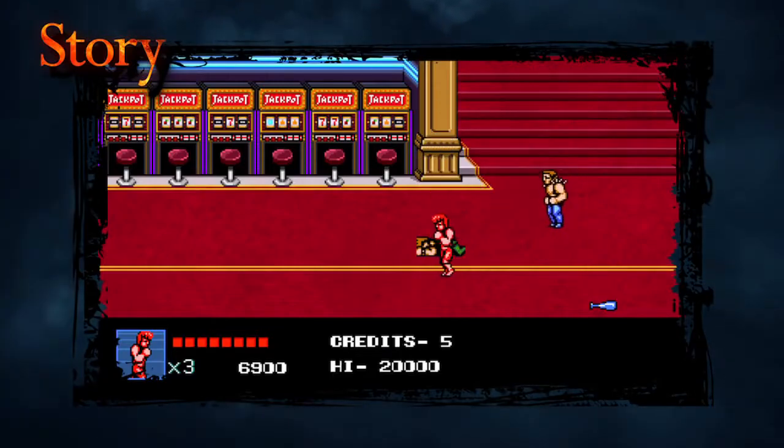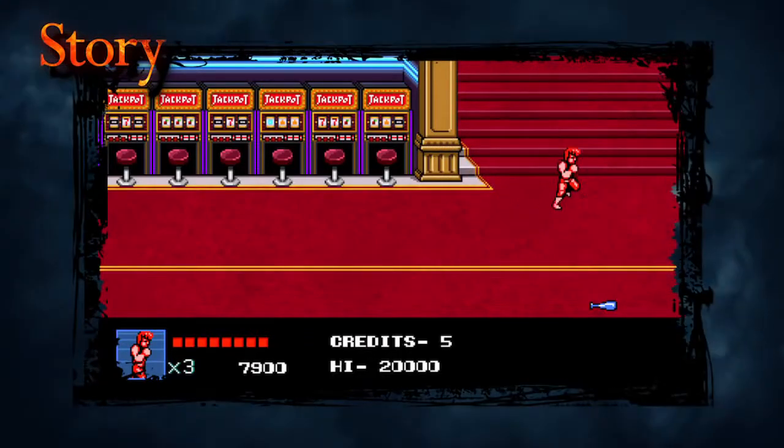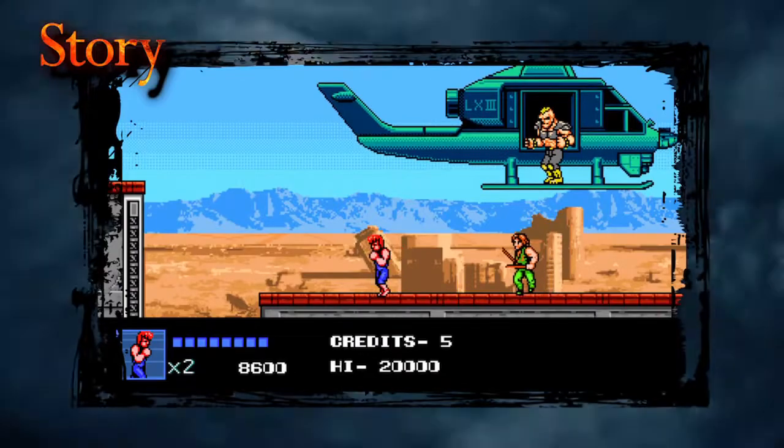Defeat the underlings and pursue their boss, and put an end to their ambition.